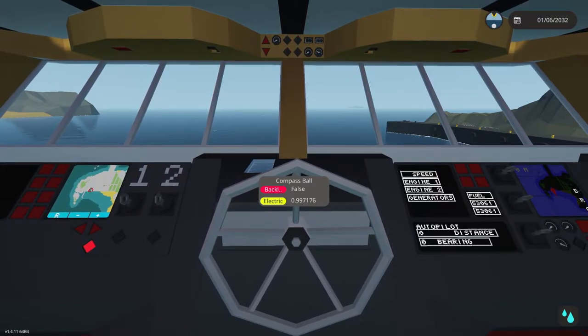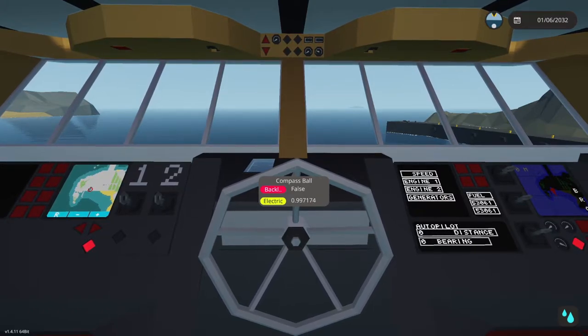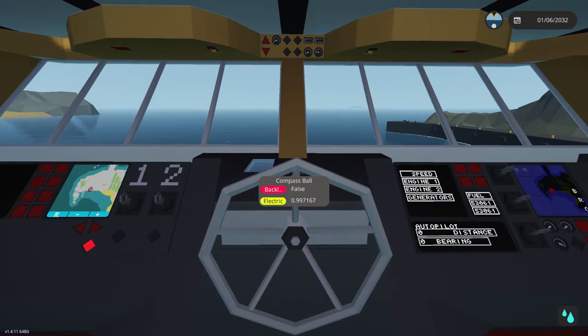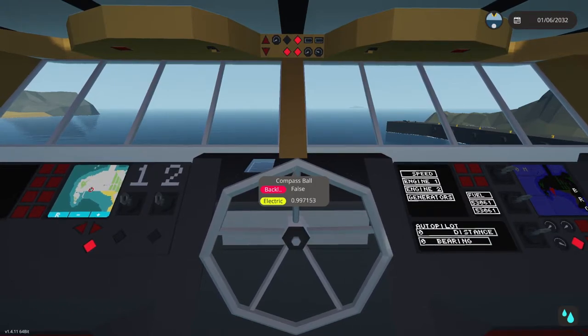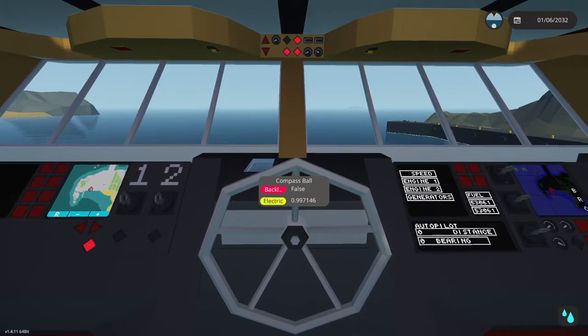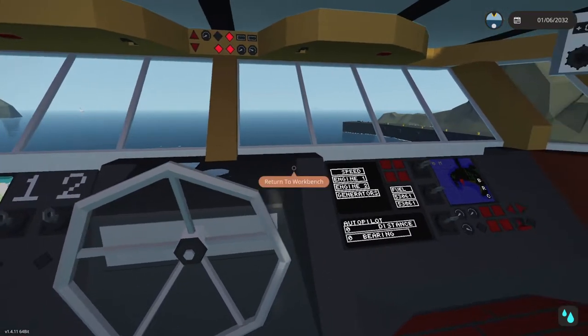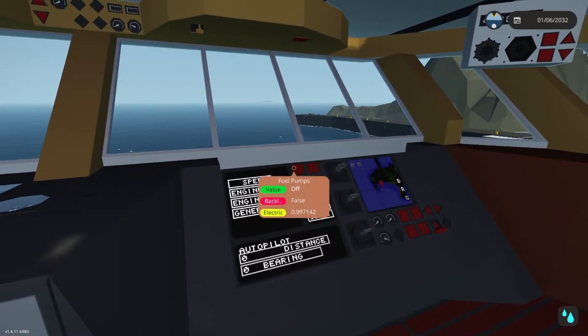This is usually the first place people go to on the boat after grabbing it off the workshop. If you do want to grab it off the workshop I will leave that link in the description down below. Anyway, enough self-promotion — let's get this thing rolling because I do want to get it out of the port. Not only does it affect my boat, but just about any large boat in a port creates a lot of lag.